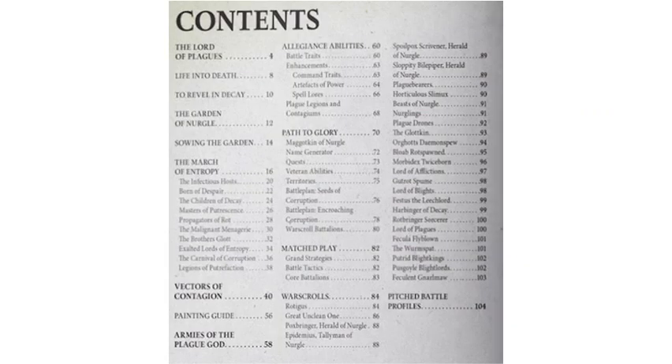Up next, we've got a picture of the Table of Contents from the Nurgle Battletome. Without going into too much detail, I've cross-checked the warscrolls, and what we've got here is all of the same warscrolls as were in the previous battletome, with the exception of adding Fecula Flyblown and the Wormspat, which were released after the last battletome. So our list is basically the same as before — no new warscrolls being added, and no warscrolls getting dropped. There were some rumors that fine cast models might get cut, but that is not the case.